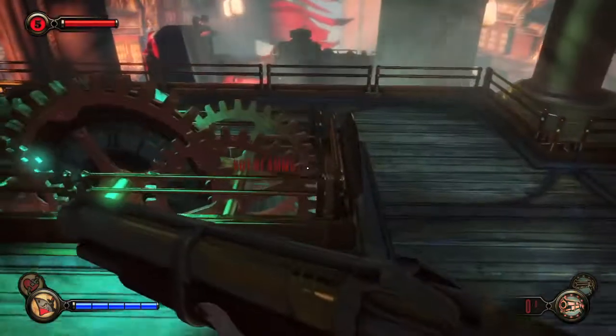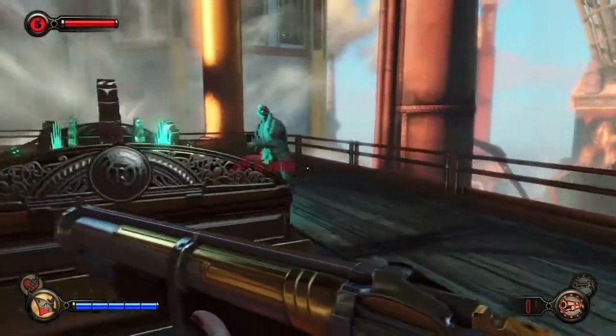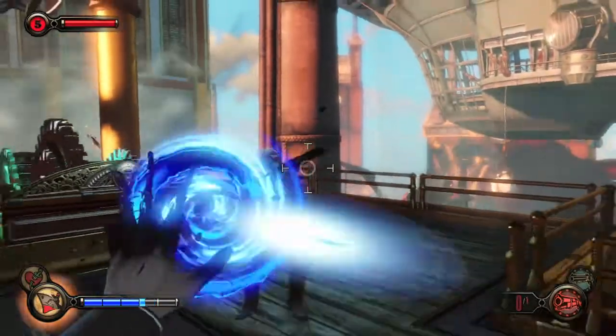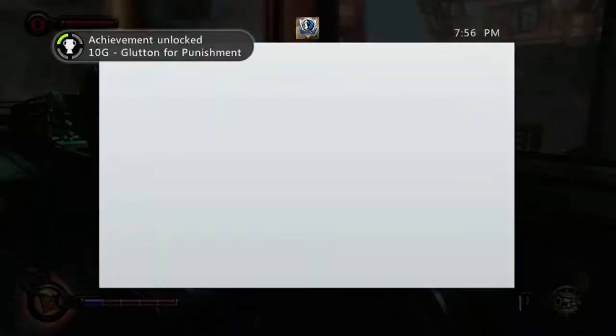What you can do is use the Vigor until you run out of salt, and just reload the last checkpoint. That should put you in the vent — just empty your gun again and jump back down. This is probably the best place to grind it out because there are two shotgun guys here.